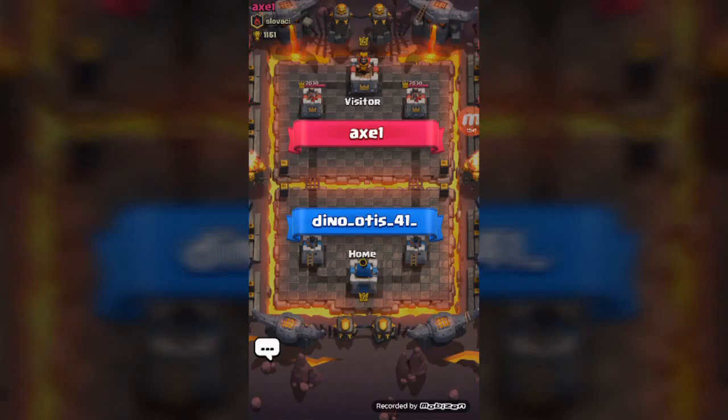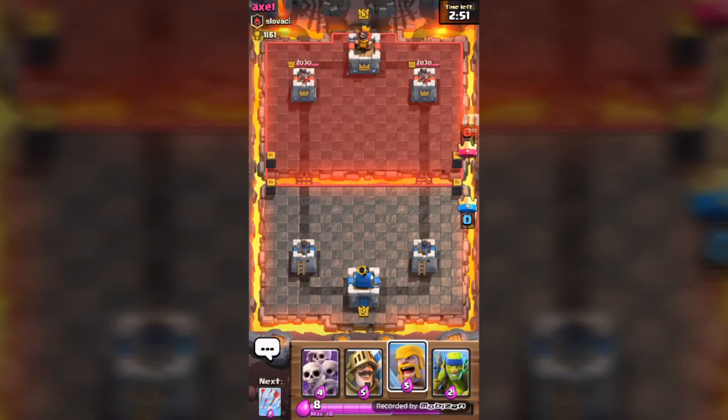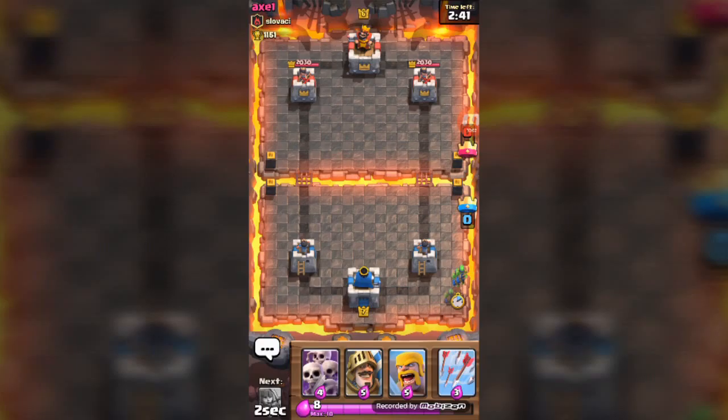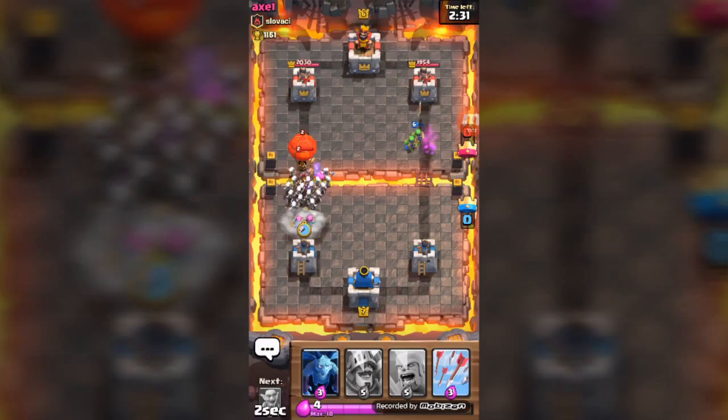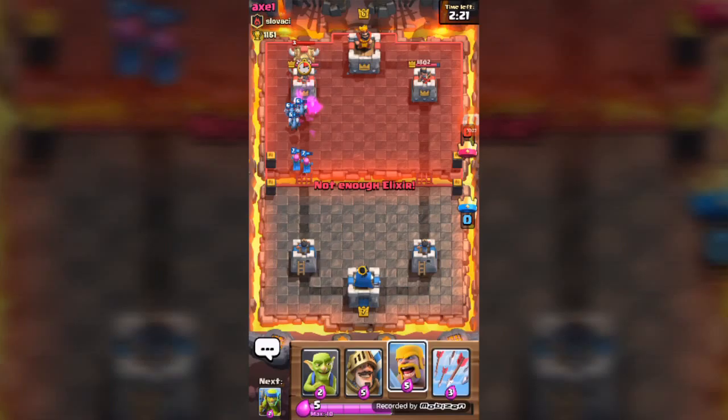One more battle and then that'll be the end of the episode. We're playing against Axel — actually this guy is in my clan, except we're facing off a different Axel. Good luck to you, sir. We drop down our Spear Goblins. He drops down his prince and then a balloon, so we drop down our archers and our minions because that balloon is going to do some damage on our tower.